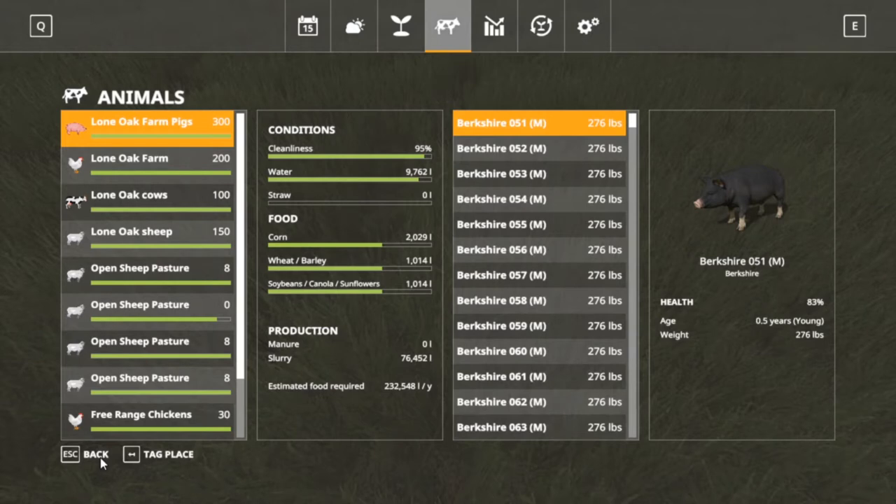I started out with 100 pigs. It went to 137, then 154, and then I lost count — you can see I'm at 300 now. I have not put in any straw so it's all slurry from them.